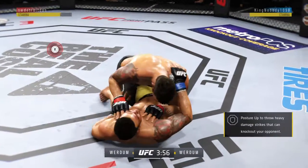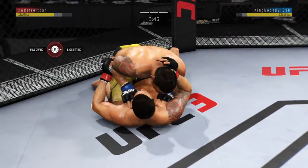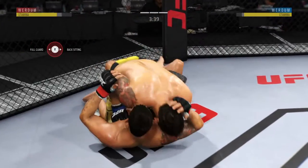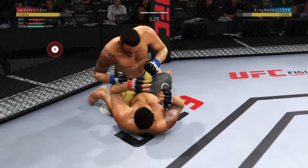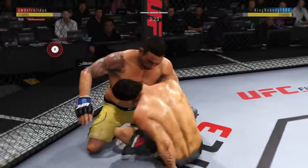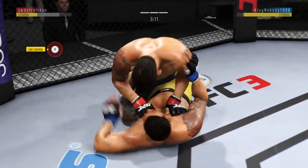He's got half guard. He's looking to pass. Nicely timed sweep, and now he's in half guard. He postures into place, back into half guard here.